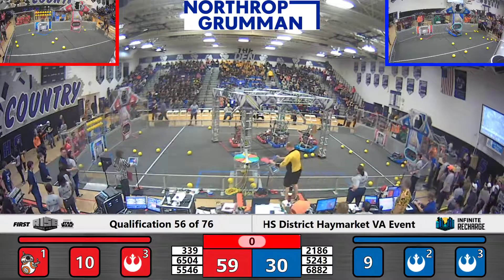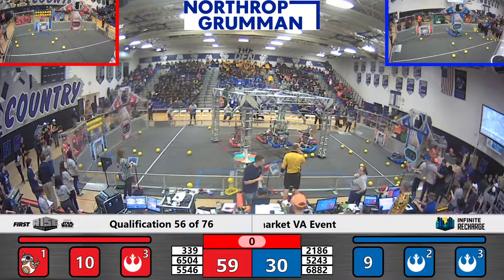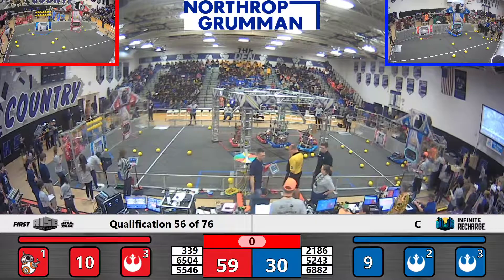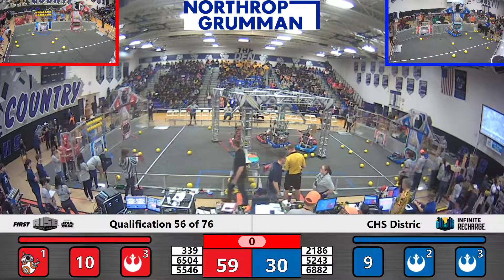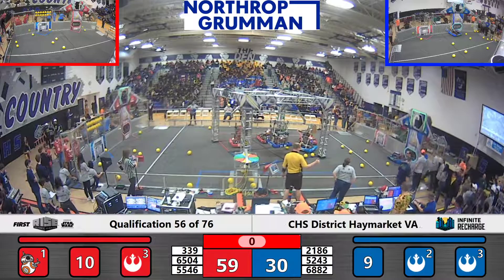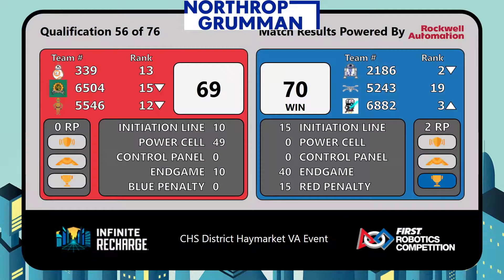That may be the difference, folks. That climb by itself may have given the Blue Alliance the win. Official scores in one moment — there was only 29 points difference between these two. Red Alliance was only able to park. Blue Alliance by one point. Fahrenheit Robotics was able to disengage.